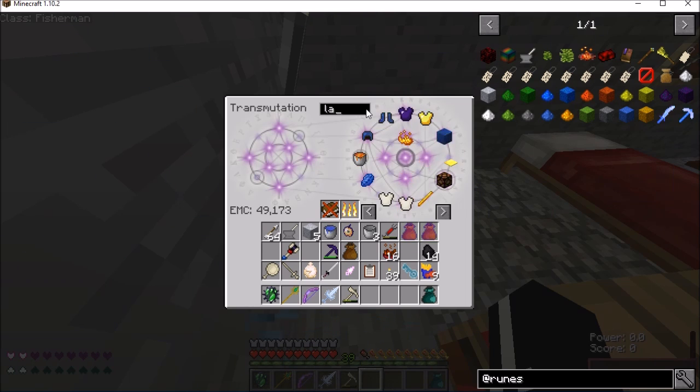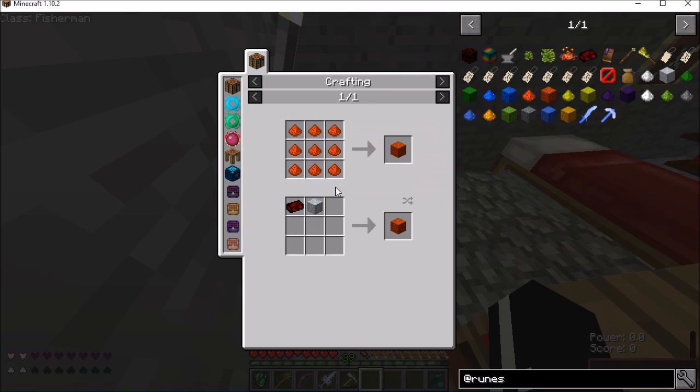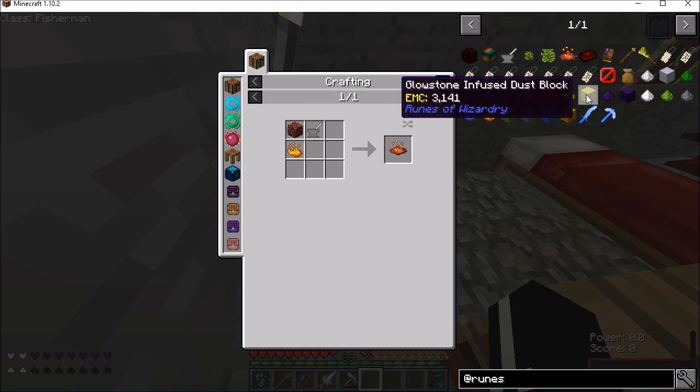It's a very interesting mod in itself that I've always loved, because it makes things more difficult, but at the same time it actually makes them more rewarding — it's actually worth it and pretty much proportional. You always get quadruple experience and some really good loot. Those were for the water-infused. What else do I need to do? Blaze — I need the lava stone. Lava stone is a blazing netherrack paste. I need netherrack and blaze powder.